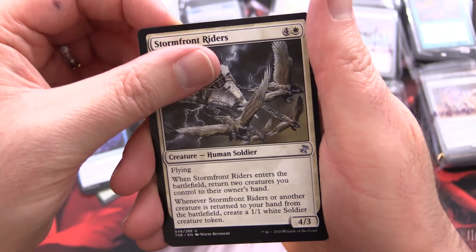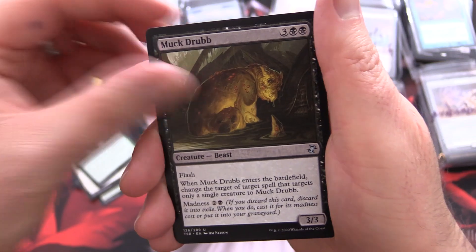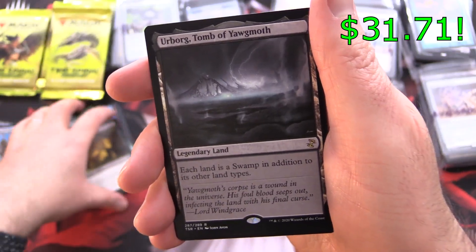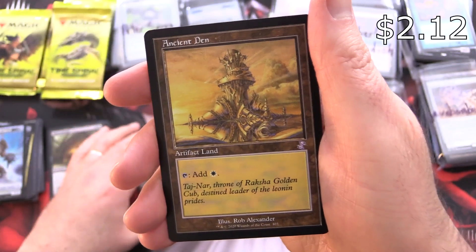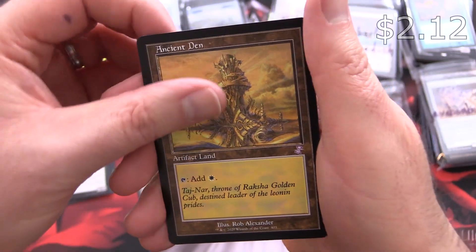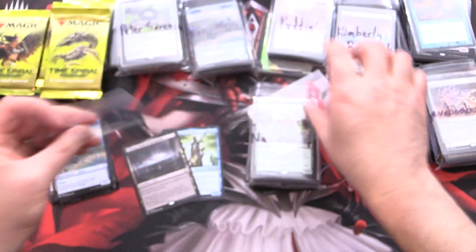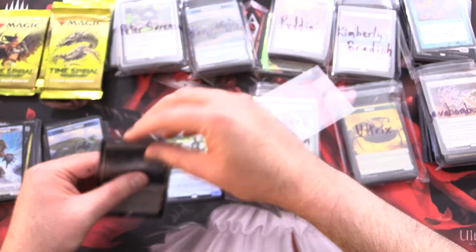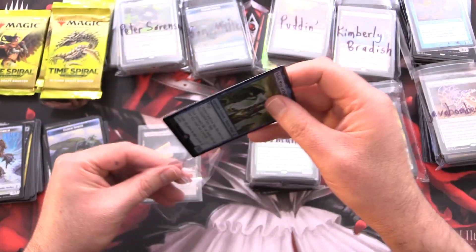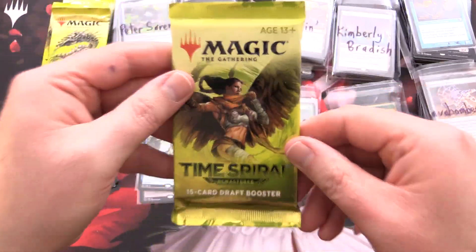We have Stormfront Riders, Utopia Mycon, Muckdrudge, and Urborg Tomb of Yawgmoth! Ding ding ding! Another awesome pull. Ancient Den with Retro Border — what's going on? And a Cloud Sprite. Grabbing some sleeves here — it's going to drive me mad if I don't. Especially that Urborg, which will most likely be on TCG Player by the time you see this.